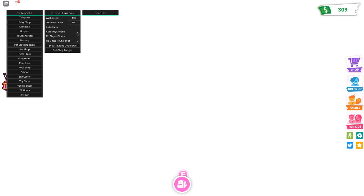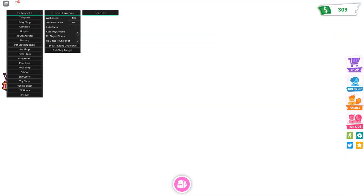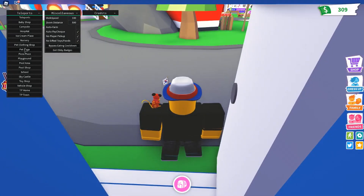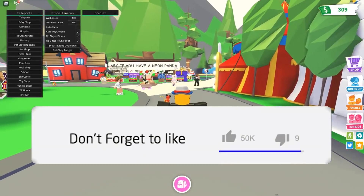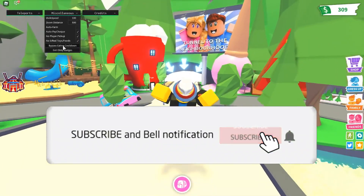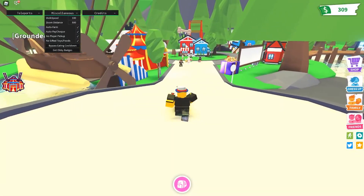They fixed the auto farm so it works better now and it bypasses the anti-farm block that they added a few updates ago on Adopt Me. So now you can auto farm again and it works just like before. It's a little bit slower because they keep trying to patch the auto farms, since Adopt Me is the biggest game on Roblox. But people keep finding a way to bypass it and this is just one of them. Let's jump into the video.